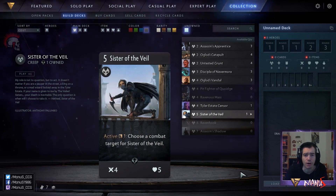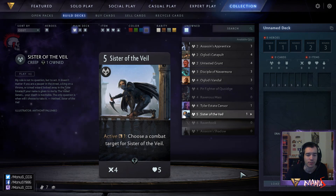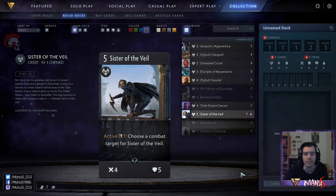Next we have Sister of the Veil, the big sister of Assassin's Apprentice. She's a 4-5 for 5, which is pretty decent. Keep in mind there is a notorious lack of 5-cost creeps in Limited, because a lot of stuff is on 4 and 6 and 8, so you're always happy to find solid 5s to fill out your curve. This is a particularly good 5 — it fights creeps well, it can flank heroes, it can flank bigger creeps with its ability. It's pretty durable, just a very robust card. Reasonably high pick in Limited.